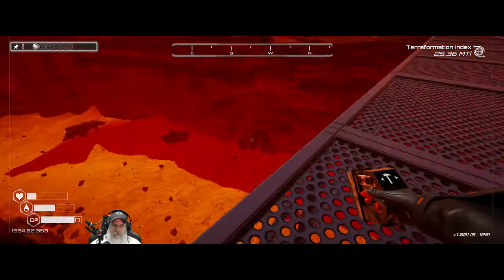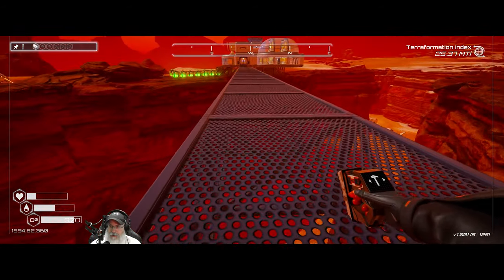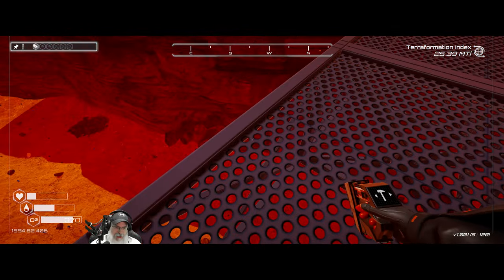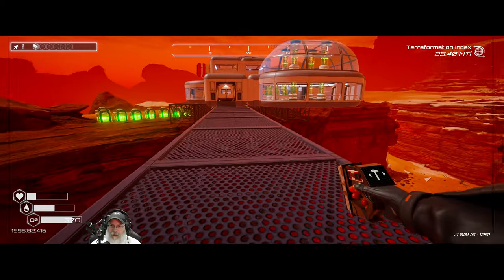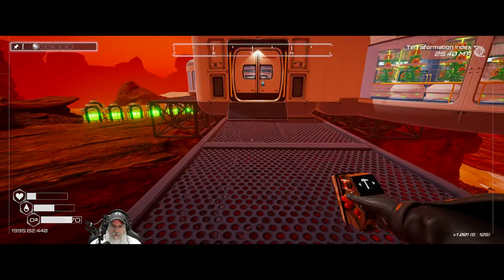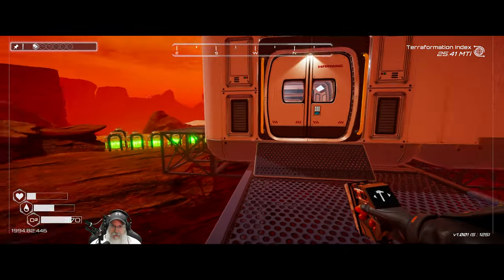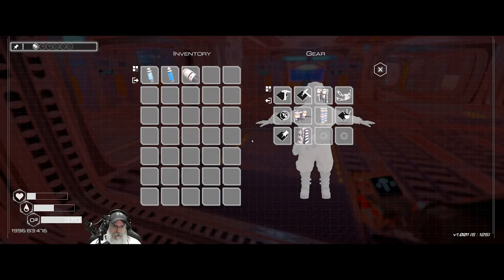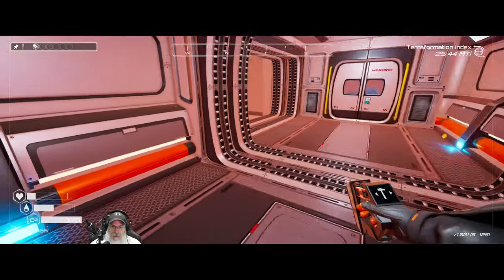One thing I was thinking about doing is maybe making a stairway down into the canyon right from the base, just so we can get in and out of it more quickly. Eventually we'll be able to make teleporters, but teleporters are very expensive, so that's going to be a while.